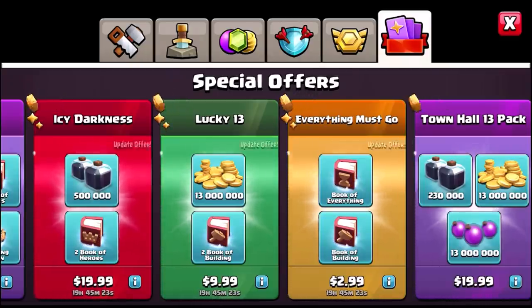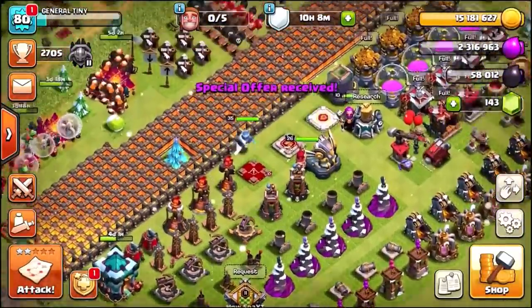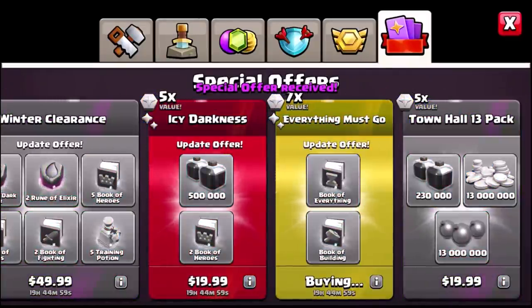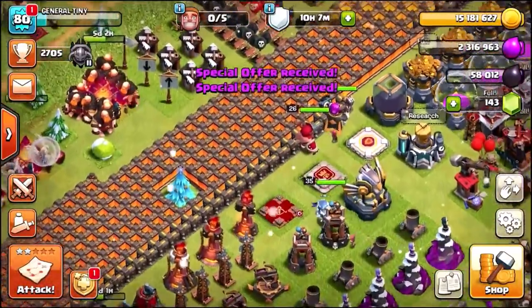That's going to take us straight to 15 million gold. Let's go back into the store and get Everything Must Go — a Book of Everything and a Book of Building for two dollars and ninety-nine cents.